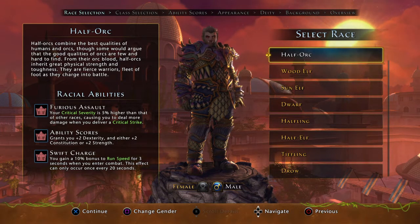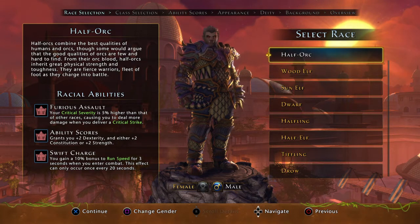Strength is going to give you a damage bonus — just the base damage bonus. Constitution is pretty nice; it gives you resistance ignored and bonus hit points, which for a Great Weapon Fighter is super nice because you're up there taking some hits next to the tank. Dexterity is going to give us critical chance increase, which is nice, plus some deflect — critical and deflect for dexterity, that's not bad either.